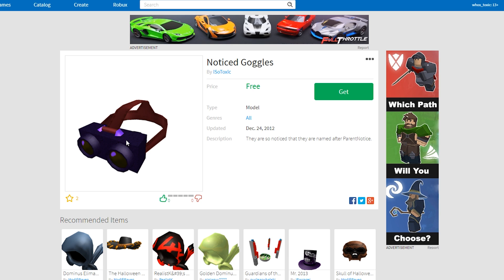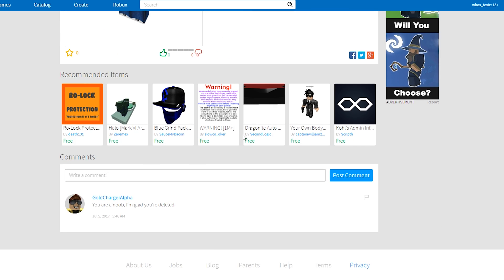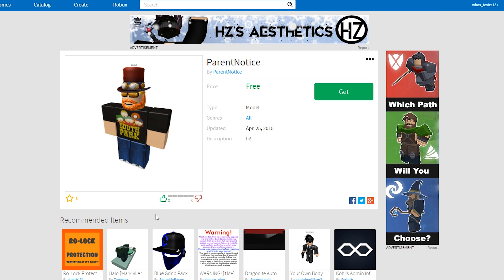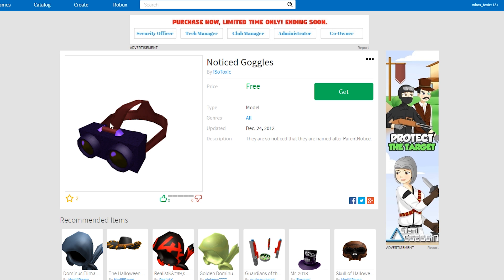Moving on to Notice Goggles. I was a huge fan of night vision goggles, and I made yellow ones here. The description says 'they are so noticed that they are named after parent notice.' I don't know who that is anymore, so I looked him up. After Googling his name, searching it had zero results. He doesn't have a wikia page, so he wasn't a famous developer or anything. It turns out he's obviously banned, and someone actually commented 'you're a noob, I'm glad you're banned.' So it looks like parent notice — whoever he was — was probably a friend of mine back then.